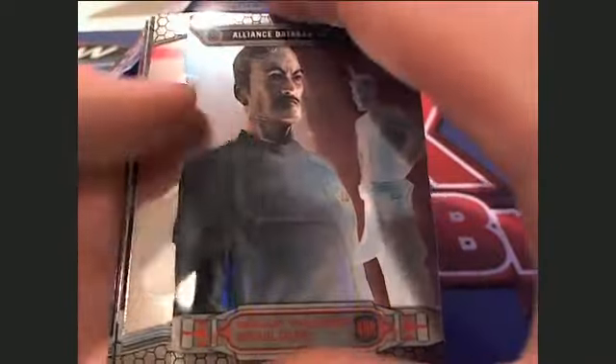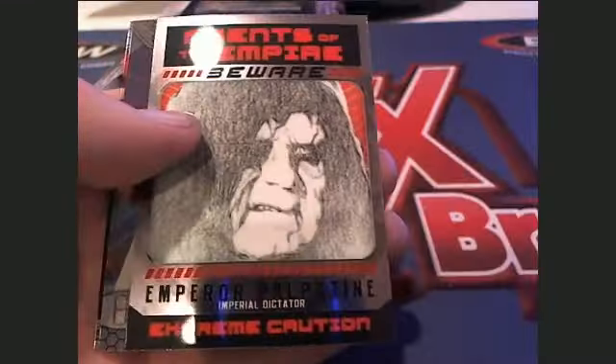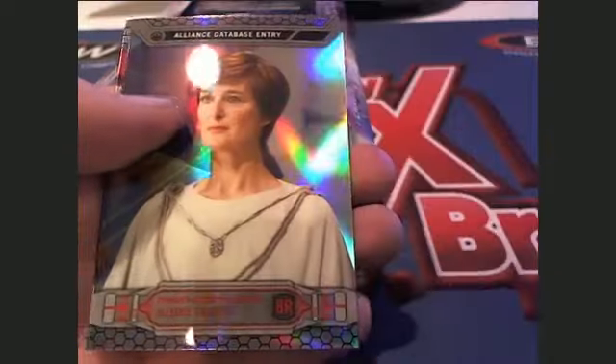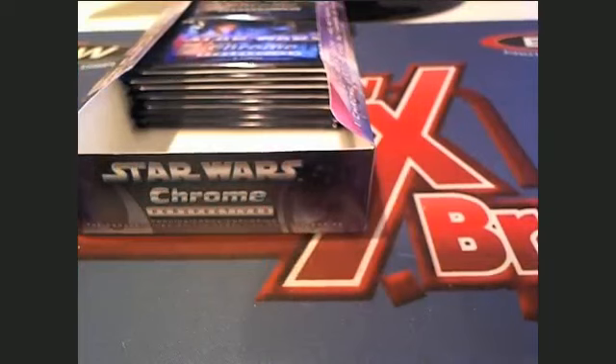All right, that's cool right there. Here's a Princess Leia card. Oh man, populating right here — wow, Wanted card, one of ten of the set. Here's a refractor right here. All right, there's definitely autos in these, buddy. Definitely autographs. So that was George S and that was pack number eight.